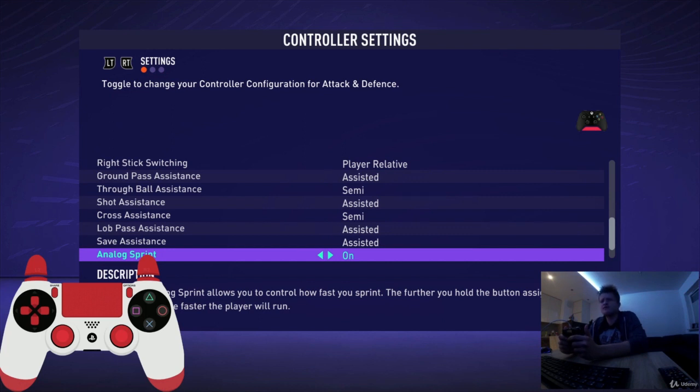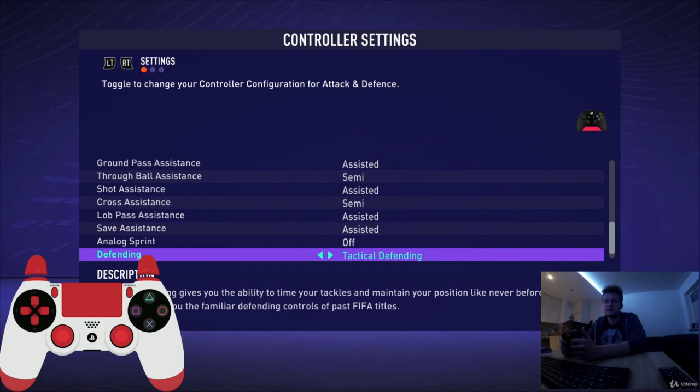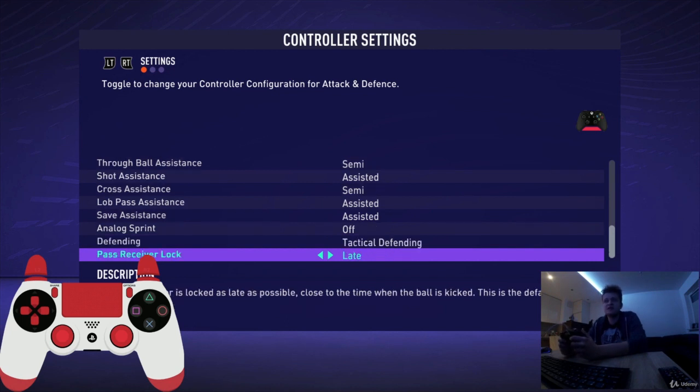For example, if you have Leo Messi whose sprint speed is about 85 and you have this option on, Messi can run at maybe 75–84. But if you turn this option off, he will always run at his maximum sprint speed of 85. So turn this option off.